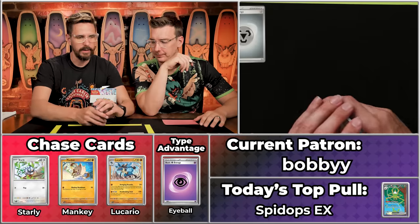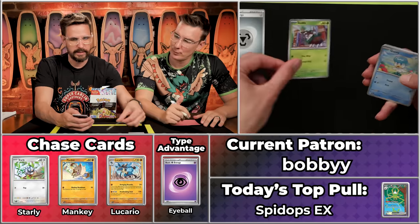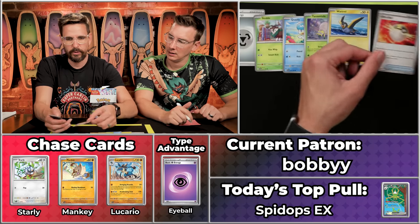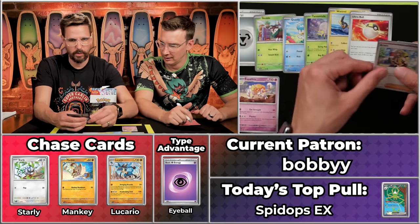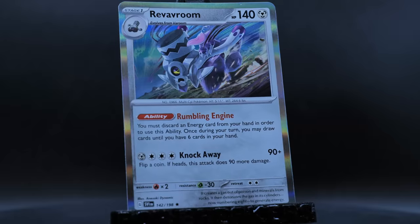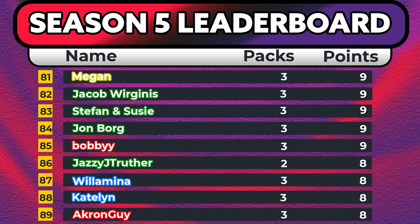Next up is Bobby - Bobby with two Ys. It reminds me of Bobby's Hot and Cheesy, a pizza establishment here in Roanoke, Virginia. Got the Metal Energy, Skiddo, Quacksleeve, Tarantula, Watchtroll, Ultra Ball, Espathra will score, Arvin will not, Slowpoke, Dolive will not, and the Revolume. Two points on the pack for Bobby - bringing him to nine on the season.